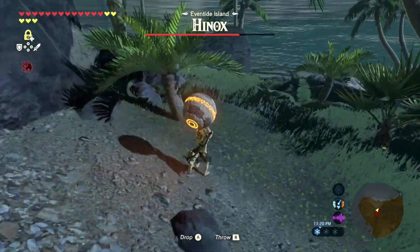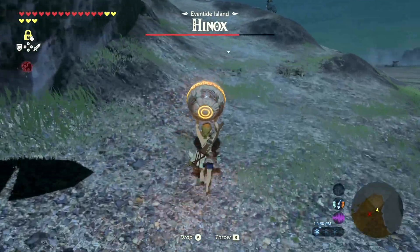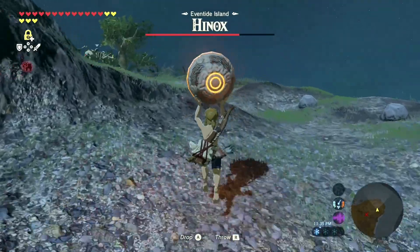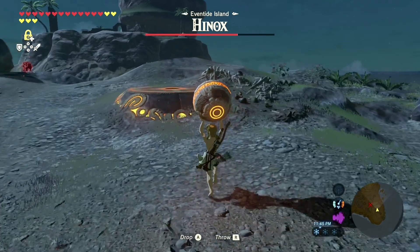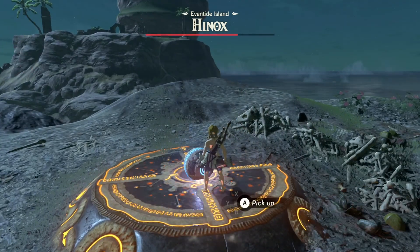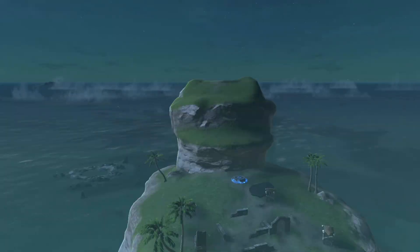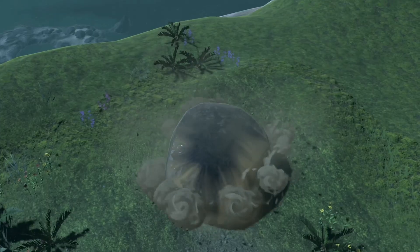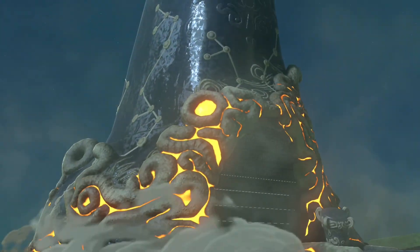We're running! All right, just gonna run up the side of this hill. All right — there's all three orbs! Now the shrine's gonna come up and you are still in a battle with the Hinox, so just get away from him.